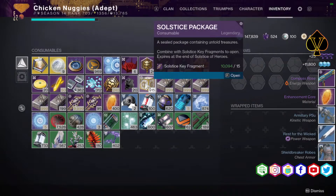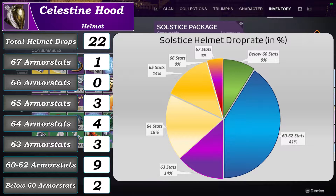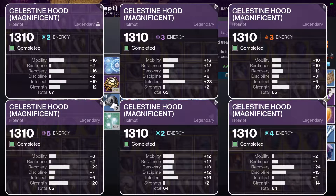Now let's have a look at the Solstice armor rewards. I had a total of 22 Solstice helmet drops. One of them had armor stats of 67, 3 had armor stats of 65, there were 3 with 63 armor stats, and 9 helmets with an armor distribution between 60 and 62. Only 2 helmets had armor stats below 60. Here is an overview of the 6 top drops I received.